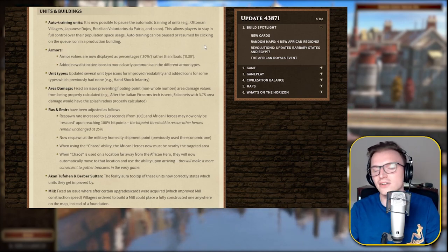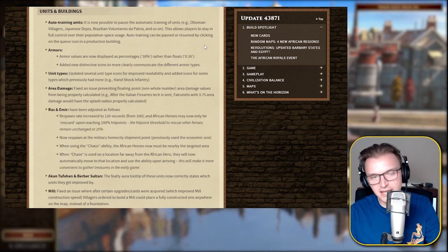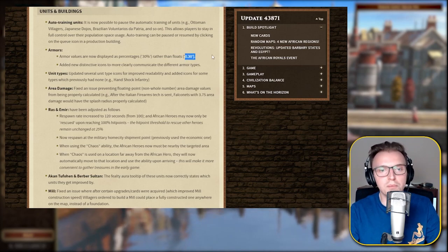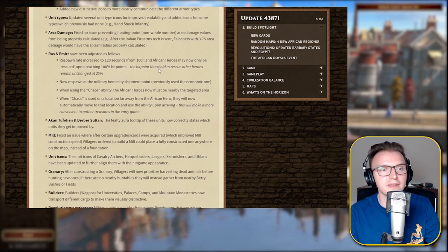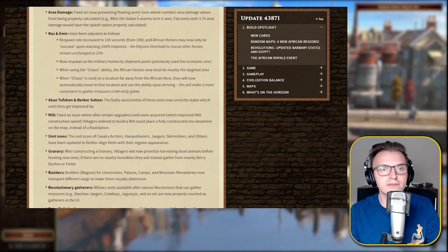Updated several unit type icons for improved readability and added icons for some types which previously had none — hand shock infantry. That's really nice, making the UI clearer for newer players. Fixed an issue preventing floating point non-whole number area damage values from being properly calculated.